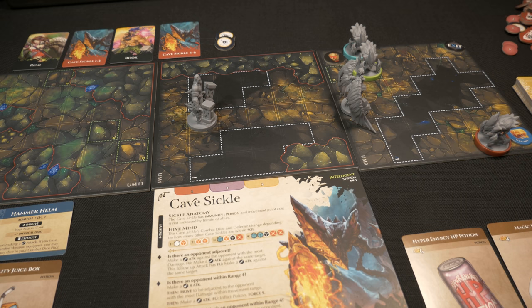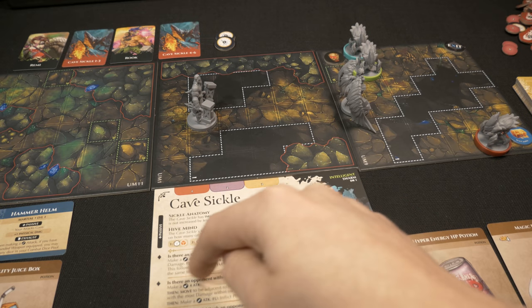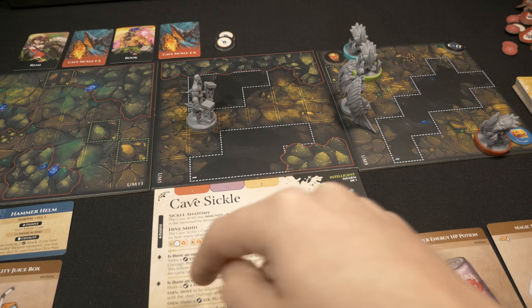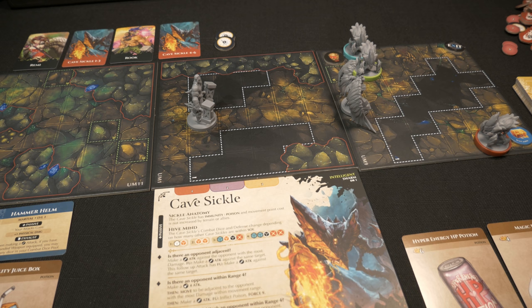Remy's already gone; cavesicles one through three activate next. This lone cavesicle checks its AI: no opponent adjacent, but there is an opponent within range four. The AI says make a range-four attack first, then move to be adjacent to the opponent with the most damage. So it'll jump across the gap, then attempt a melee attack that could inflict poison and force nine - that sounds terrible. Remy's occult shirt is unexhausted though, so that's good.